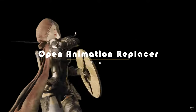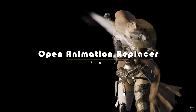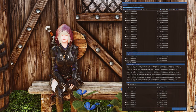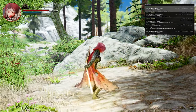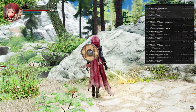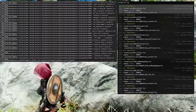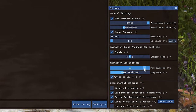The first mod among those that brought a perceptual change to Skyrim in the first half of 2023 is the Open Animation Replacer. This is something you should definitely pay attention to. It is a SKSE framework plugin that revolutionizes the animation system in Skyrim, allowing you to replace animations based on customizable conditions, giving you greater control over how your characters move and interact with the world.